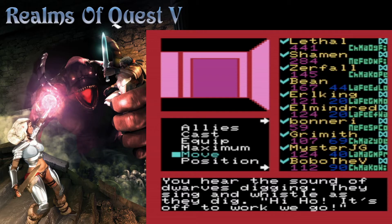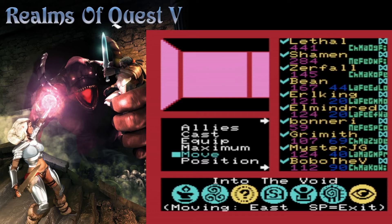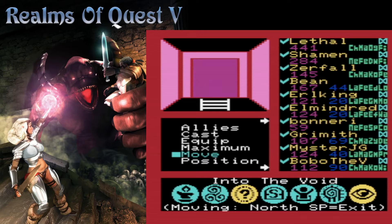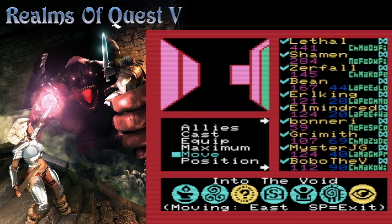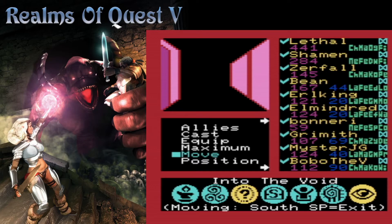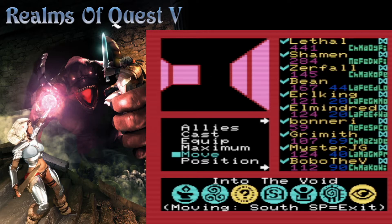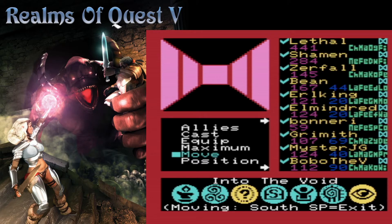We can use that to stay topped off in hit points. You hear the sounds of dwarves digging — they sing and whistle as they dig, hi-ho, and off to work we go. So stereotypical — it's not quite the same whistle song. There's a way down. I don't think we're quite ready for that yet — just make a note of that. Teleporter in, teleporter out — interesting. We shouldn't take teleporters, I think. I agree, for now. Although they always keep you on the same floor, right?